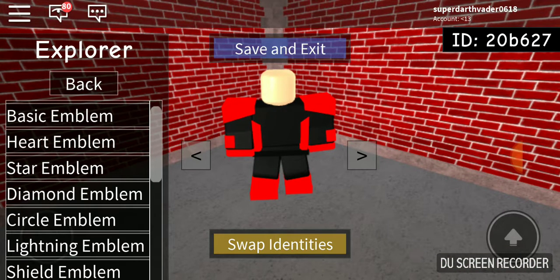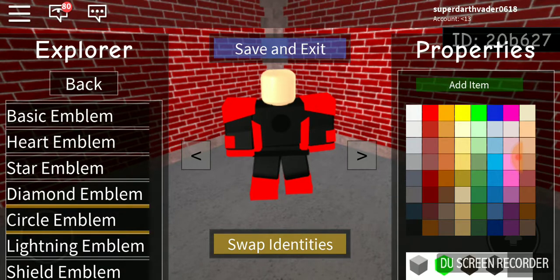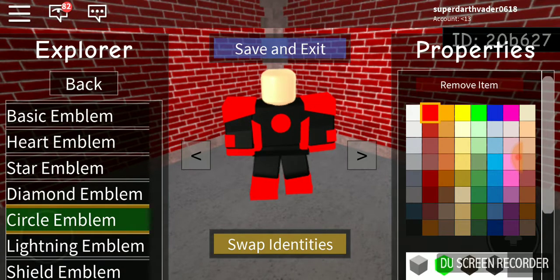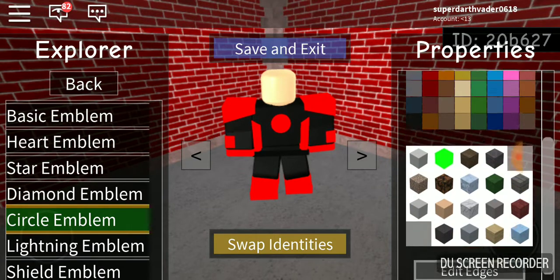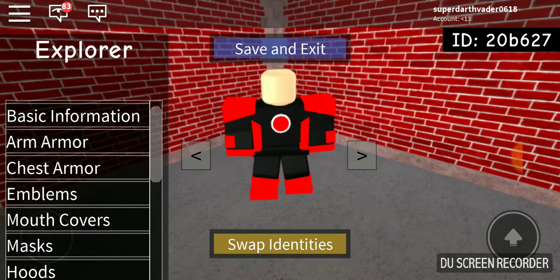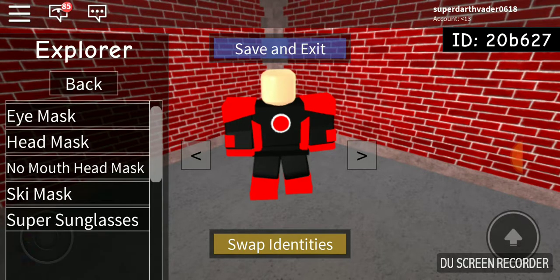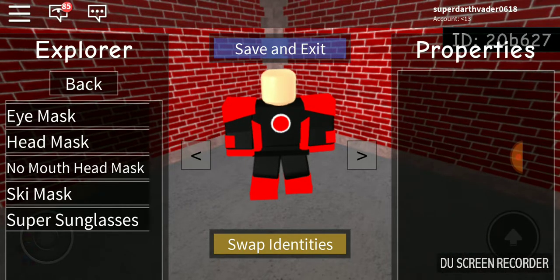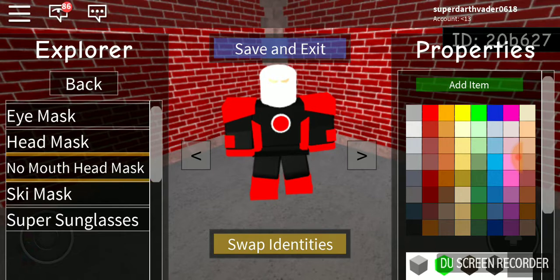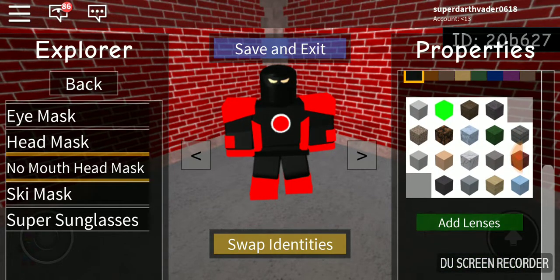Next you have the emblems — a circle emblem. Add item, edit edges, white. Okay, so emblems next. There's no mouth cover, but there is a head mask. Add lenses.